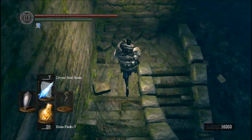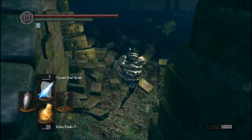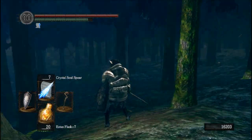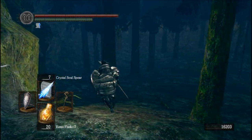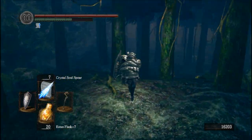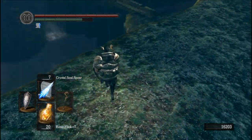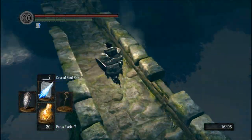Then there are two flights of stairs down and a flat spot. If we come out of the building and stay on the left side — New Londo that way, basin that way. Basin is higher than New Londo; New Londo is very low. We follow the left side and get to this spot — there's no ramp here but we'll just hop down, fall damage is not a big deal.